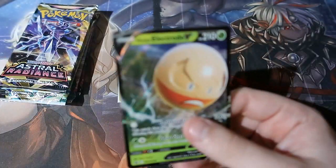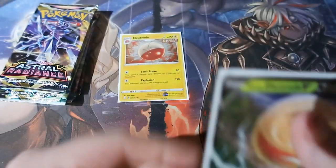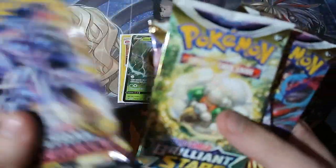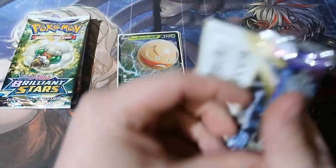That's a yukio sleeve — don't want that here. Right, so we're going to start with Astral Radiance, and we have Lost Origin because they've been really good, and then Brilliant Stars too. Astral Radiance — can we get a Mewtwo or anything insane?